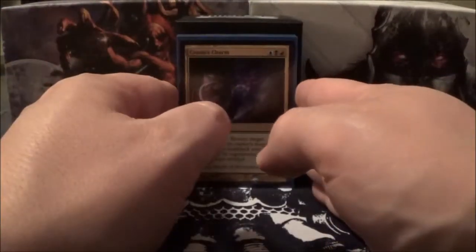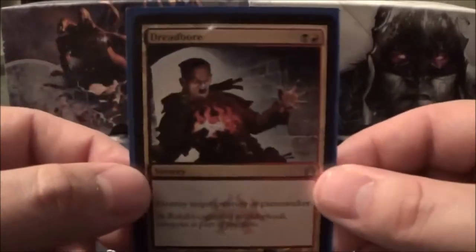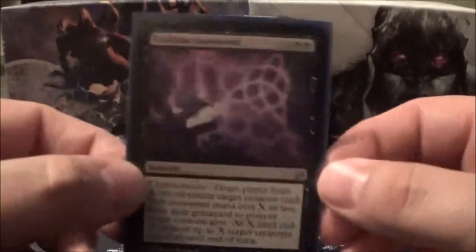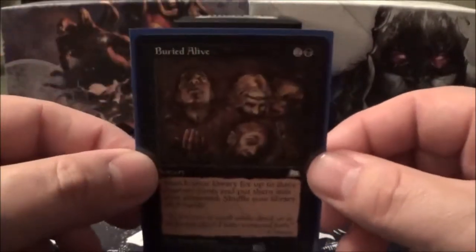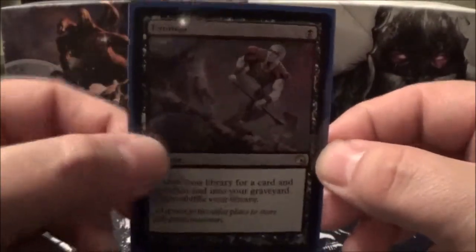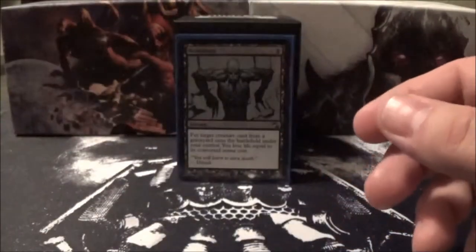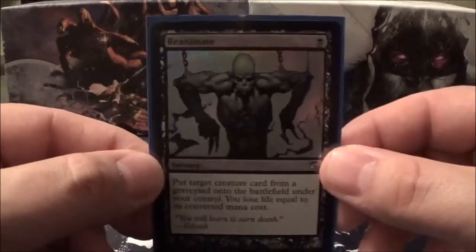For the remainder of the instants and sorceries: Krosus's Charm, Dreadbore, Profane Command, Buried Alive, Beacon of Unrest, Traumatize, Entomb, Cyclonic Rift, and Reanimate.